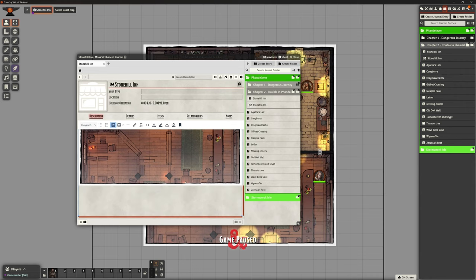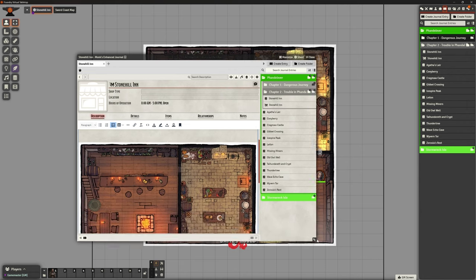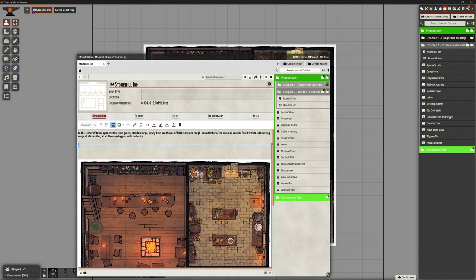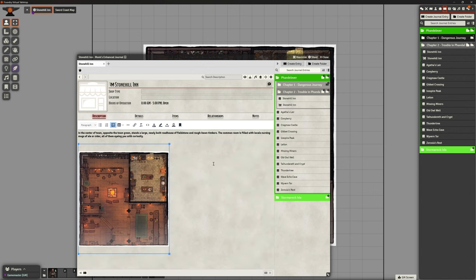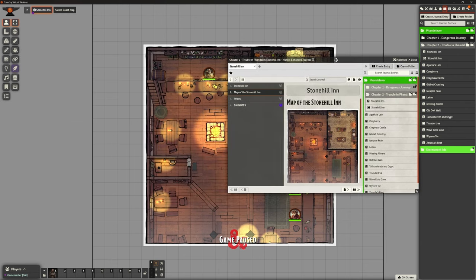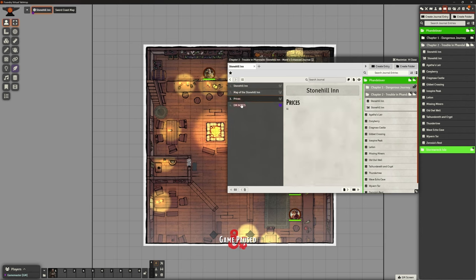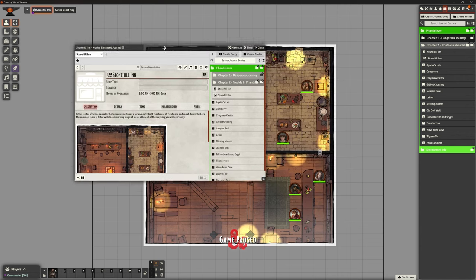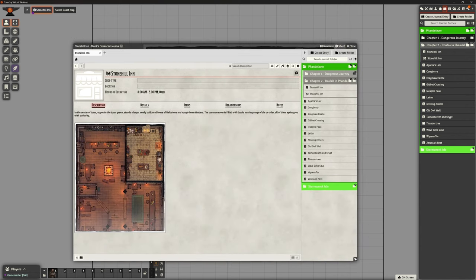We select that image, save, and it pops into here. We can drag it to make it a bit smaller - like that. So we can just drag that smaller to make it more sensible. We definitely want to save it. We had the map, a brief description, and DM notes - but that raises an issue, because I don't want to accidentally reveal those DM notes to everybody.